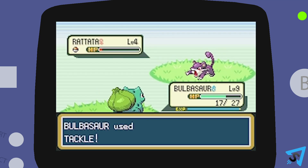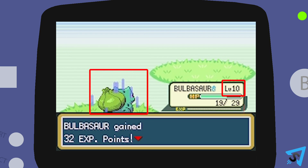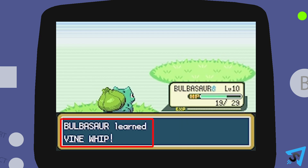You encounter trainer battles by talking to people or walking in front of them. Whenever another Pokemon is defeated, all your Pokemon who fought against that Pokemon will earn experience. Experience causes your Pokemon to level up. Each time they level up, their stats will increase and they may even learn a new move.